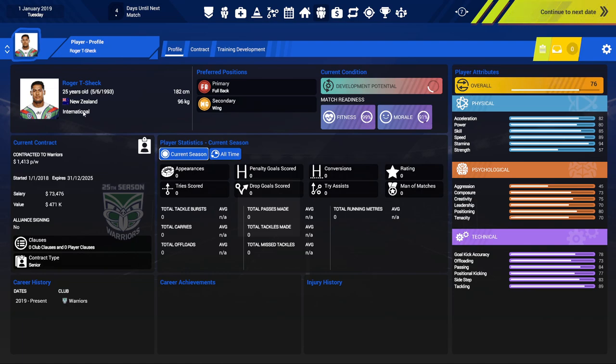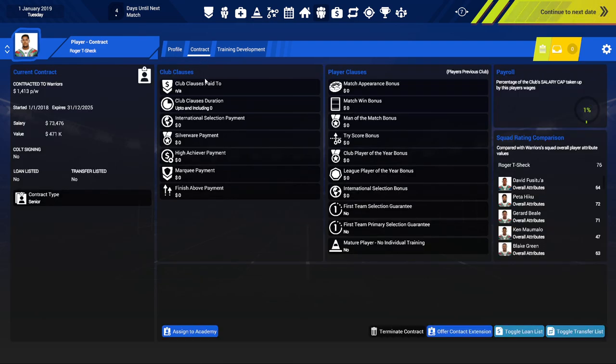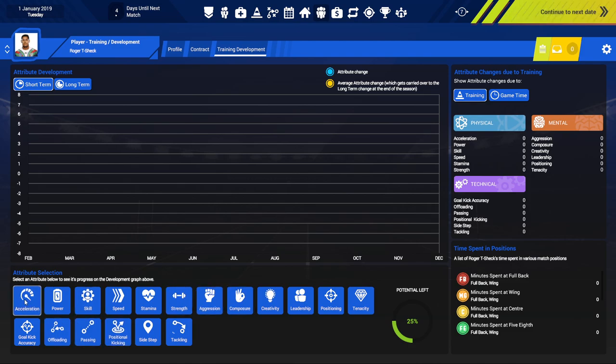Let's look at Roger — 25 years old, he is the man. He's got his stats here and you can sort by all time. His overall is 76 — that seems light for him, he's an absolute legend. Maybe that's high in the game though. 82 acceleration, 94 stamina. Psychologically he's not very aggressive but has a lot of composure and great positioning. You can check his contract: $1,400 and $13 per week — that's less than $100,000 a year, actually $73,476. Not very realistic. His value is $471,000. You can also train individual attributes here and it will track progress.